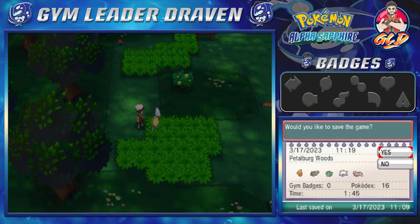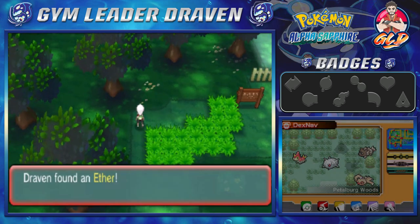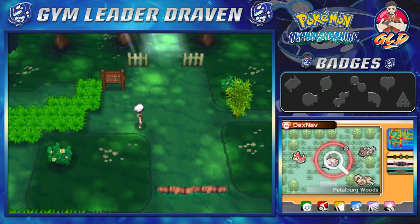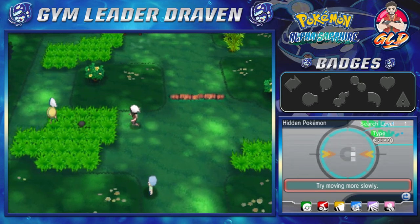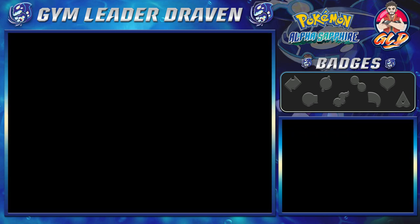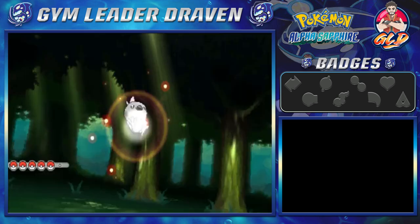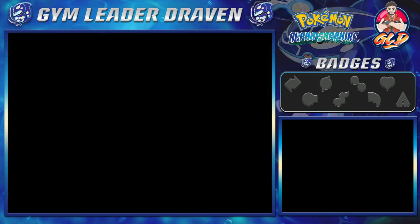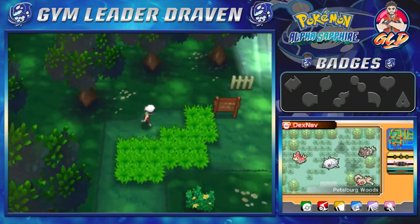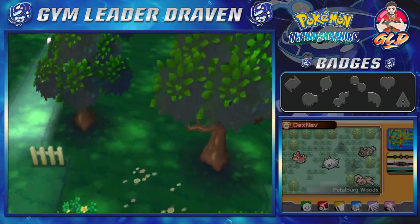Let's grab this Ether — it will help with our Pokemon's PP. There's another Pokemon here, a normal type, which happens to be a Slakoth at level 5. The thing I've learned the most about the ORAS series is that the DexNav makes it easier for you to find Pokemon you probably need on your team — Pokemon that are better. I'm not settling. After getting out of the Petalburg Woods, this happens...